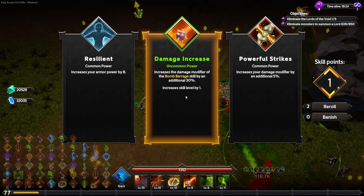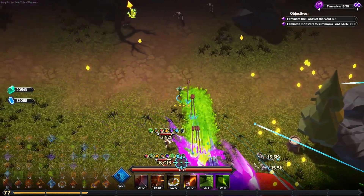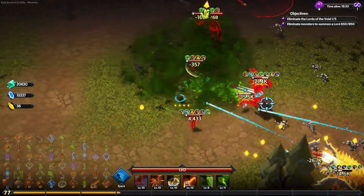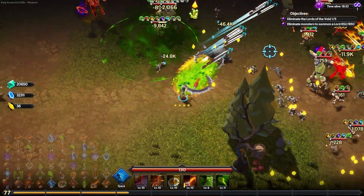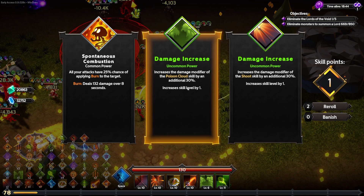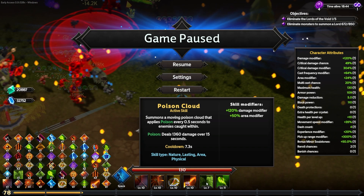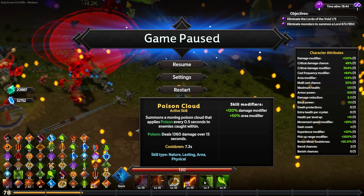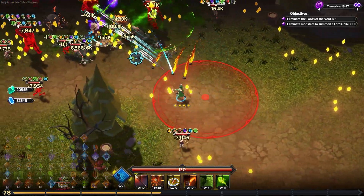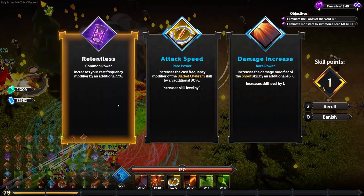A 30% damage increase on the bomb barrage or 5% damage increase on six things via powerful strikes — it's kind of the same, isn't it? Just go for the higher rarity tier. An extra 30% damage increase on the poison cloud — it'll do 1,360 damage over 10 seconds to everybody in it for each instance of poison, and every half second they're in it, they get hit. It all adds up and you'd love it.